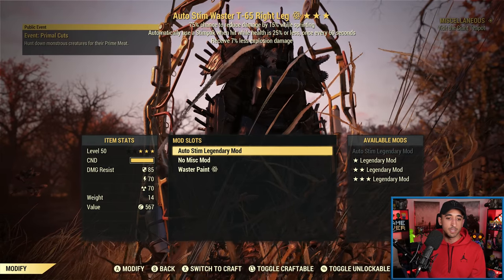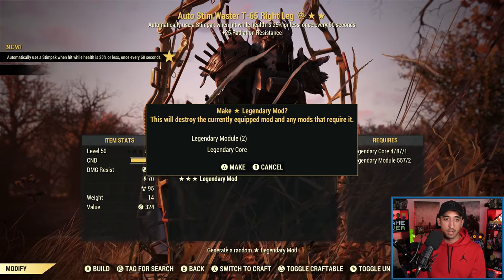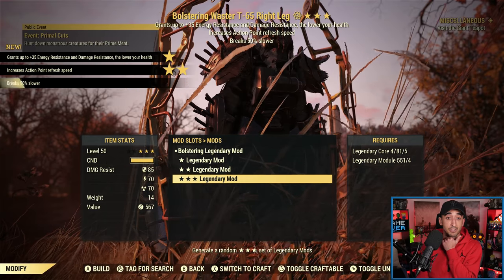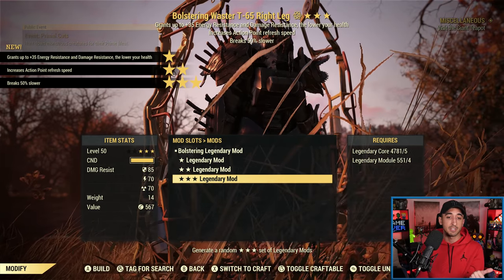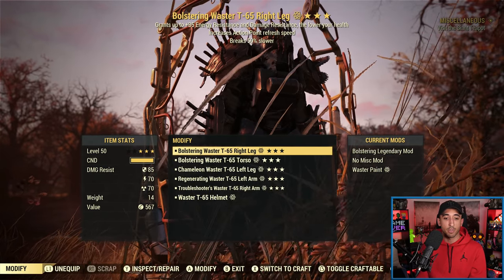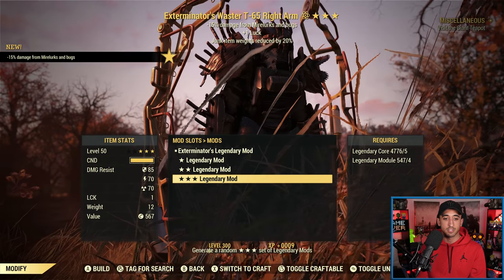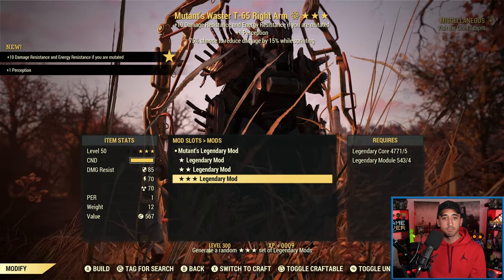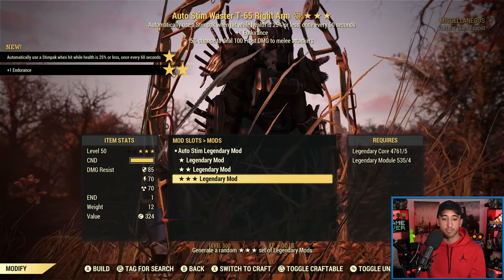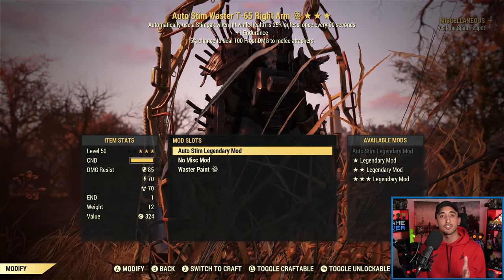Here at my camp, you go to a power armor station, have your power armor there, select modify, and just like before you can craft or re-roll new legendary attributes on your existing power armor pieces. With T65, I'm going to get rid of auto stim and go to 1-star — same thing — then up to a 2-star, back down to a 1-star. You can do whatever you want so long as you've got the components, cores, and modules to do so. Bolstering, increased AP refresh speed, and breaks 50% slower — actually not that bad. You can swap to other pieces as well. I'll do a separate video on legendary power armor to tell you which attributes you should be looking out for.